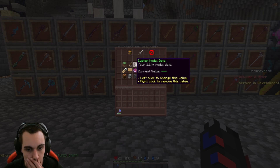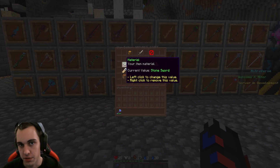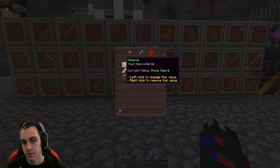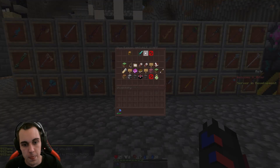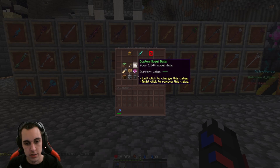From here we need to change its material so we can grab the model data from that item. Right now it defaults to a stone sword. We need to make it a diamond sword, so click that and change it to diamond sword.